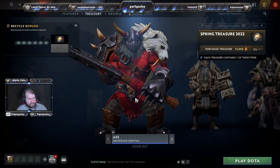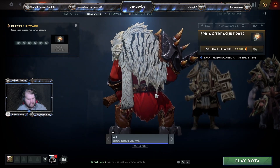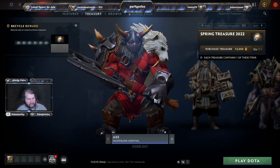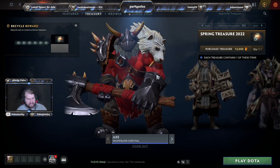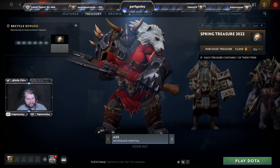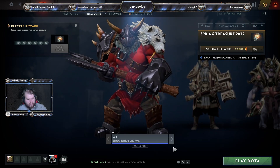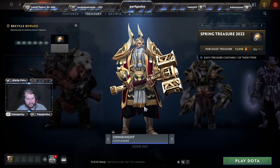The first one we're going to look at is one I actually saw in the workshop, which looks like it's been remodeled about several hundred times. Before, this was a lion skin; now it's a leopard-like skin — a snow leopard, that is. This is the Snowblind Survival Axe set. I think the quality it was supposed to be would severely outweigh what they decided to make it look like here. It's a good set overall; I just wish Valve would have made it a normal set instead of a Spring Treasure set, which disappears after a while.